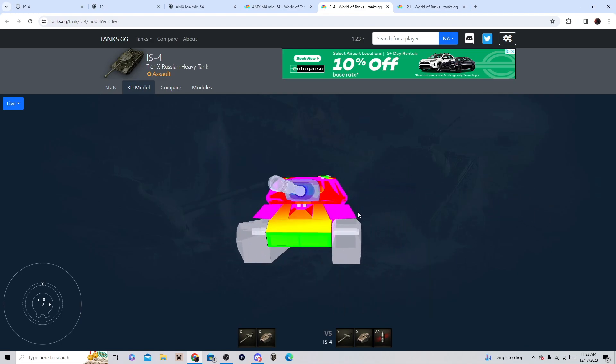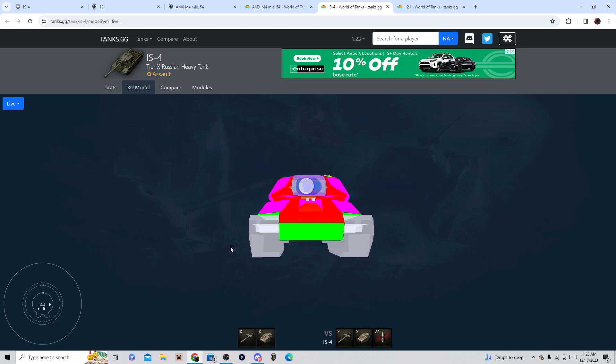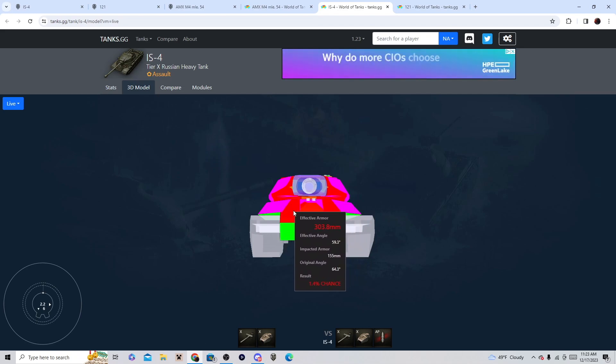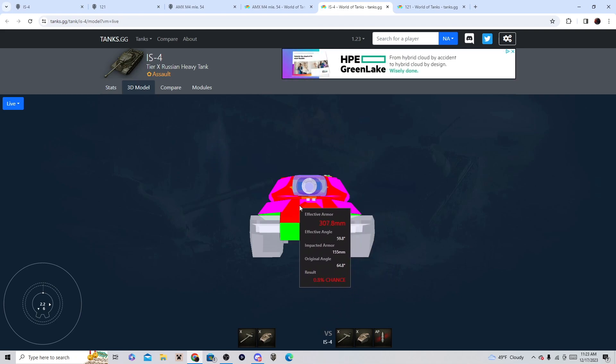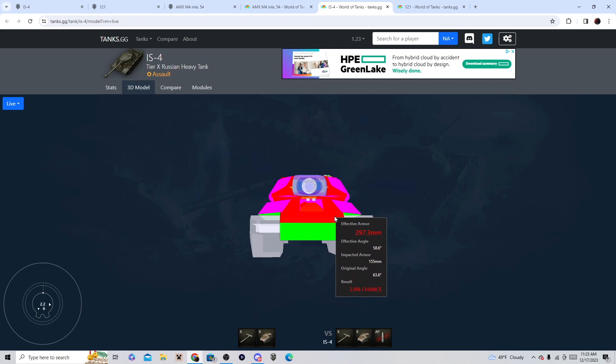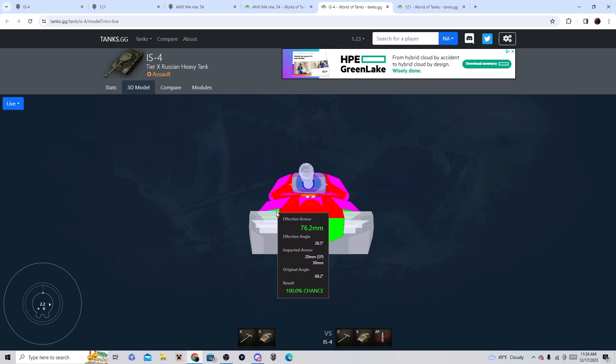The IS-4 is just insanely good. With 6 degrees of gun depression, this is going to be like 320 millimeters of effectiveness. So hide your lower plate and you're at 320 millimeters effectiveness. They're going to have to shoot premium rounds. The IS-4 really comes into its own when it's side scraping. It also has the same weak point as the AMX M4 54, where people can shoot through the tracks and pen through the upper hull where the tracks are.